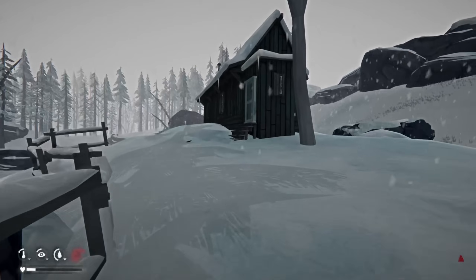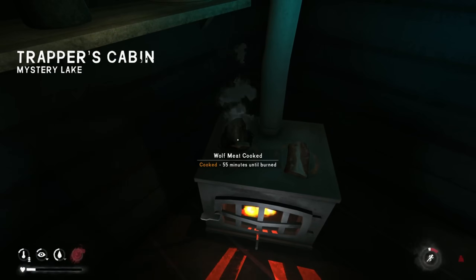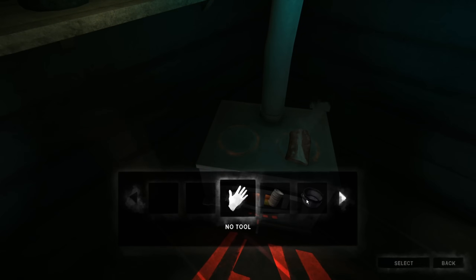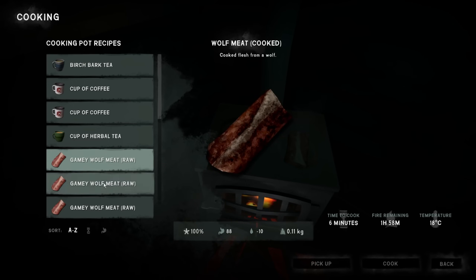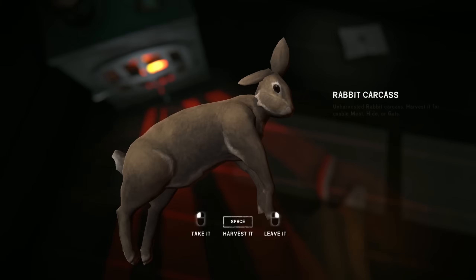We're going to keep it all with the rabbit here. So we've got this cooking here — 55 minutes until it burns. We're going to go ahead and cook another big ol' gamey meat here. I want to place that back down there. There we go.